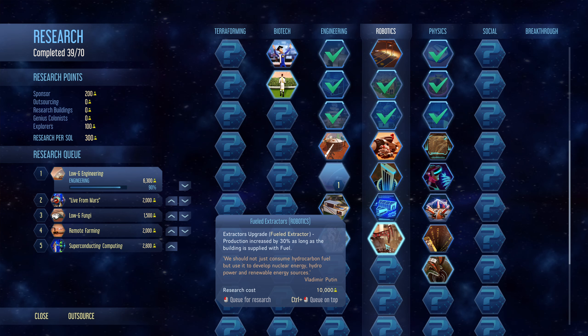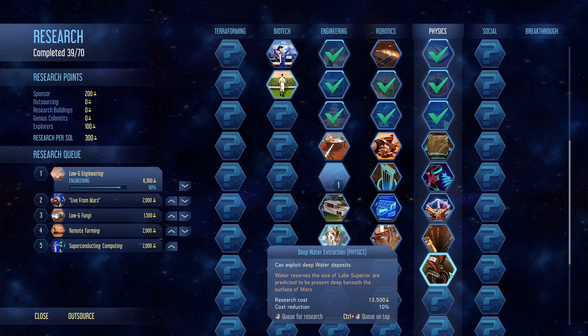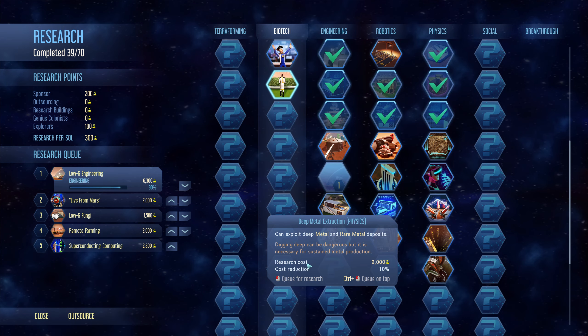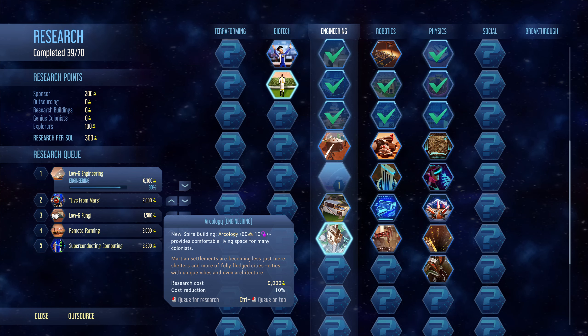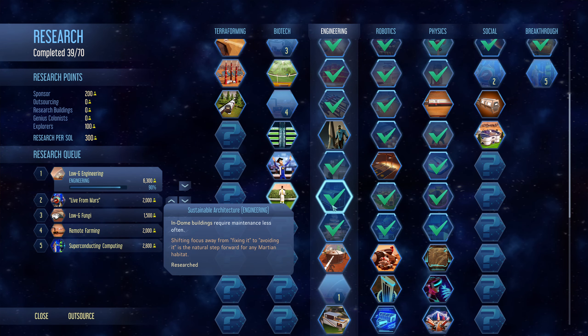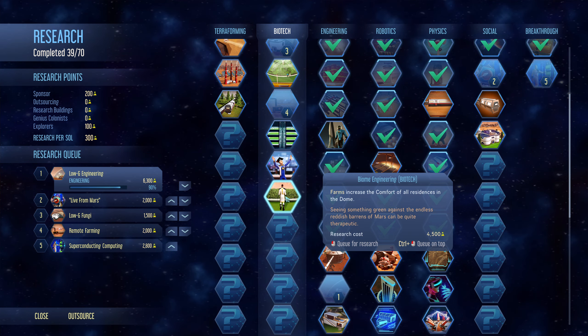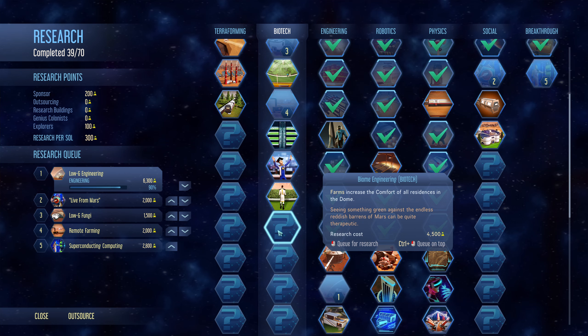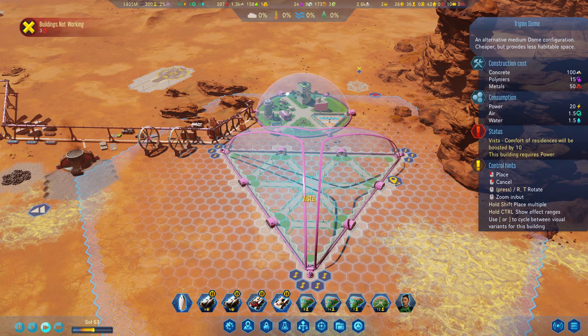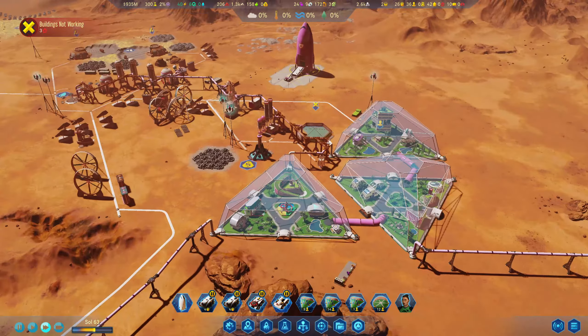Extractor upgrades as long as it's supplied with fuel and deep water deposits. These cost a fortune. Archaeology provides comfortable living space for many colonists — that might be good at some point. Farms increase the comfort of all residents in a dome — we'll queue that one up next. 15 polymers? Now we're talking. We aren't building the little rubbish ones anymore — we're going with one of those. We've got plenty of fuel so let's send it off.